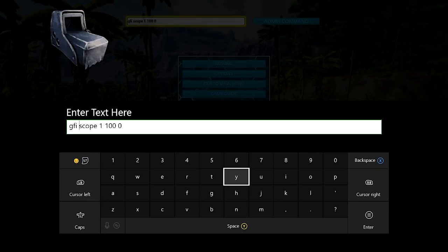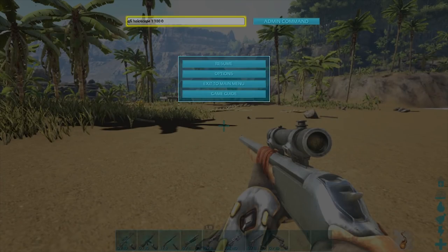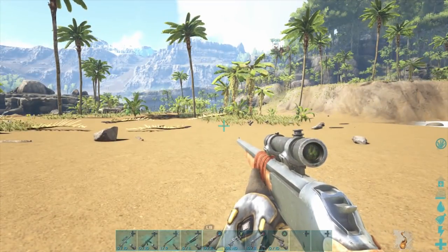Now for the holographic scope, what we're going to type in is GFI space holoscope space 1 space 100 space 0, and issue that admin command. Look on the left hand side of the screen — there it is, spawned in. Now this holoscope works for the fabricated pistol that we spawned earlier.